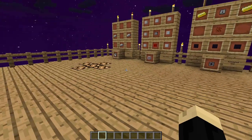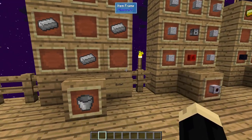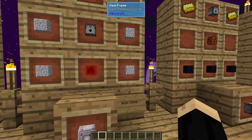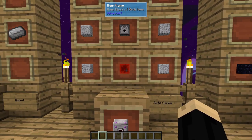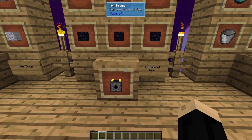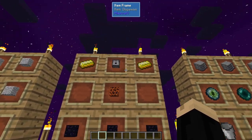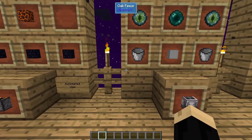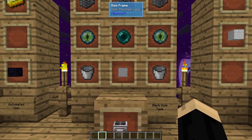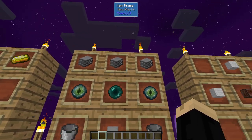So a few things we're going to need for this build. We're going to start with a bucket — that's an easy one, just three iron ingots. We're going to need an auto clicker, which is seven pieces of polished diorite, one block of redstone, and a dispenser. We're going to need an automated user — just three obsidian, one magma block, two gold ingots, and a dispenser. We're going to need a black hole tank, which is two buckets, a machine case, two eye of ender, one ender pearl, and three plastic.